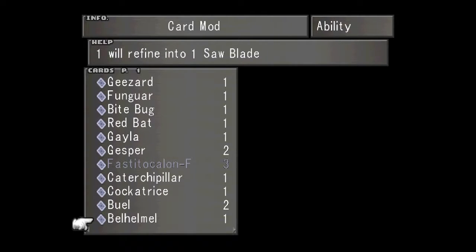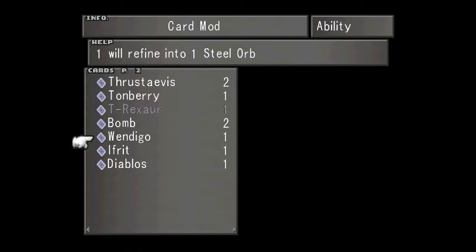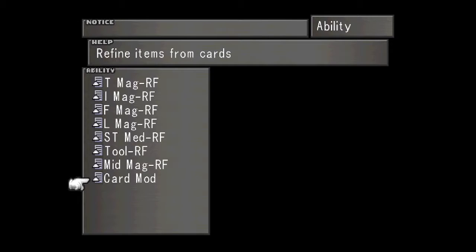Bell Hamel turns into one Saw Blade. Cockatrice gives you a Cockatrice Pinion. I don't even remember right now when that does anything. Minigols turn into Steel Orbs. Bombs turn into Bomb Fragments. Thornberry turns into an Aura Stone. The Sahagins turn into Shelled Buckles. T-Rexaurs turn into Dyna Stones, which you can use to upgrade Squall's weapon and somebody else's weapon. You need a Dyna Stone for both those.